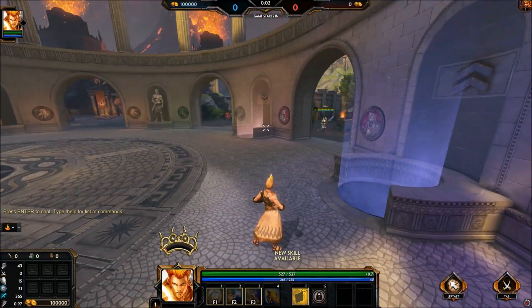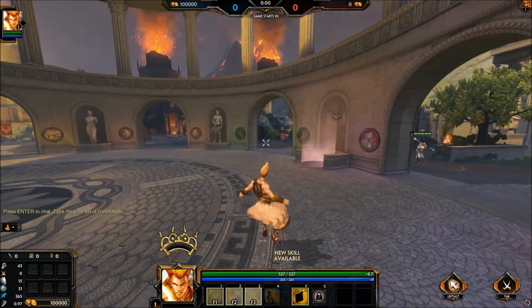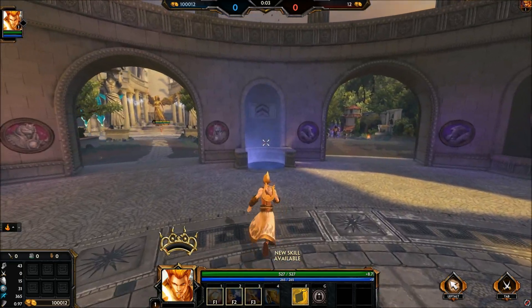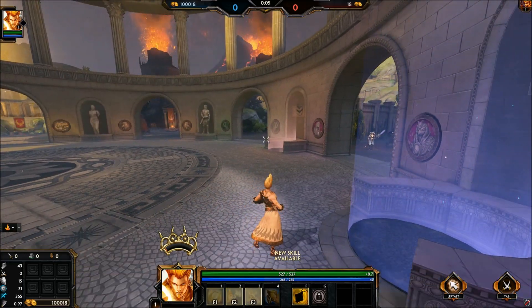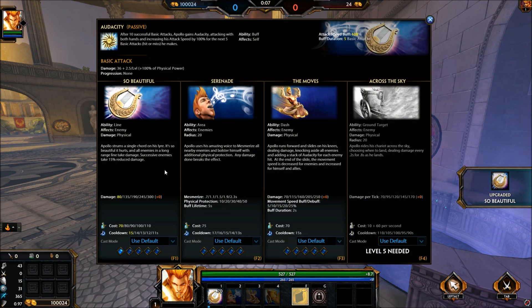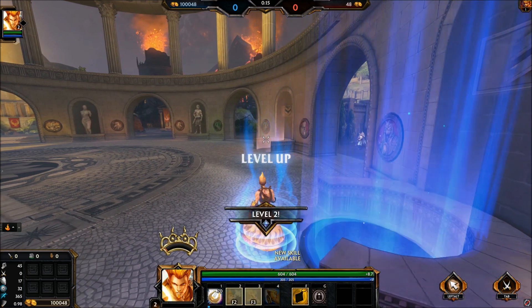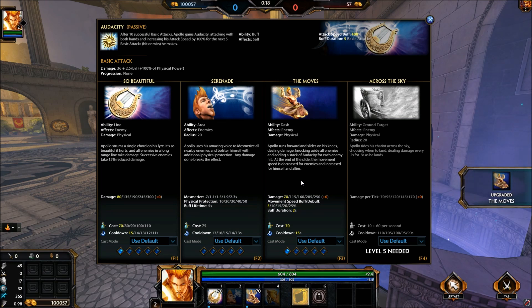Welcome back to the channel. We're going over the Season 3 Apollo build. The first ability you want to level is your one — it's going to give you an amazing lane clear and help you build stacks quite well. The next one you'll want to grab is your three, which will allow you to basically engage or disengage rather quickly.